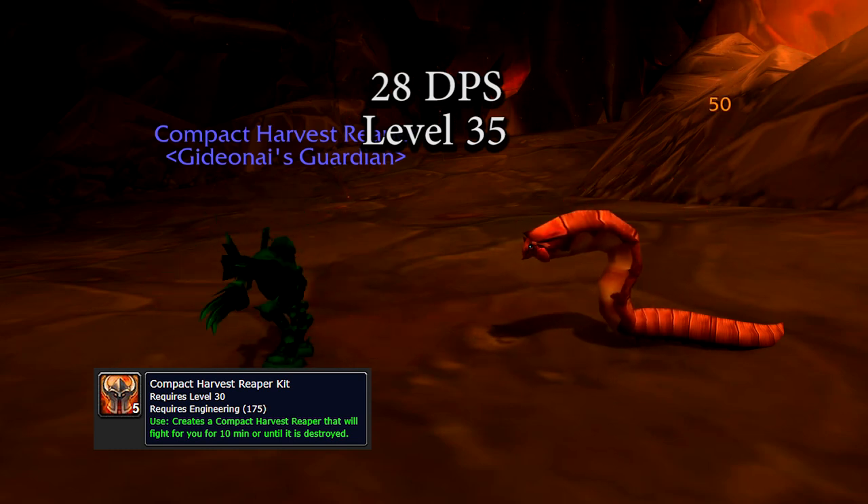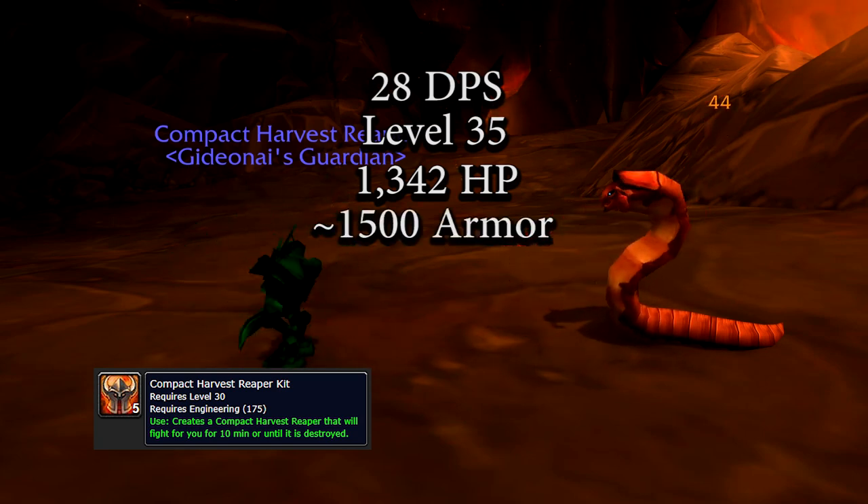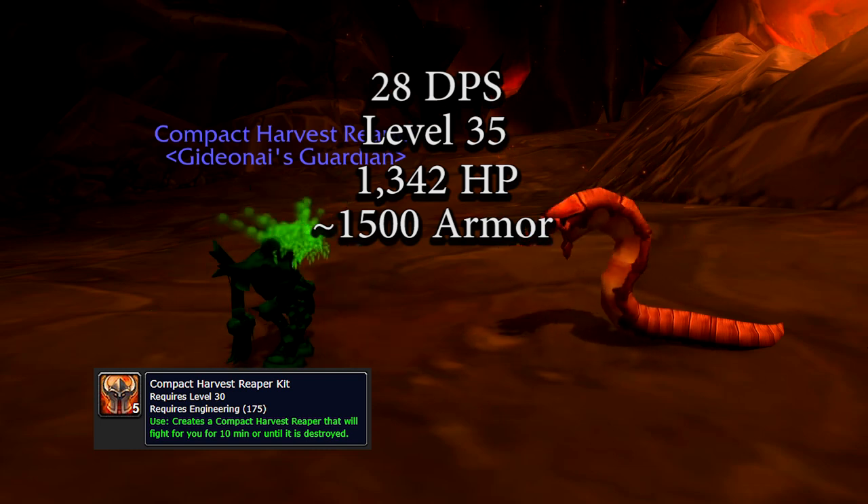The Compact Harvest Reaper has 1,342 health and roughly 1,500 armor. It can also be buffed with friendly spells, but cannot be healed except with a mechanical repair kit.